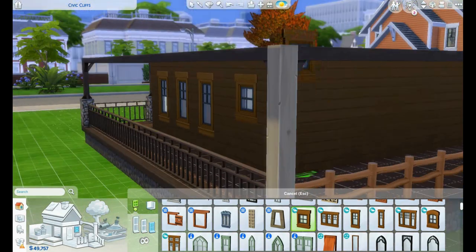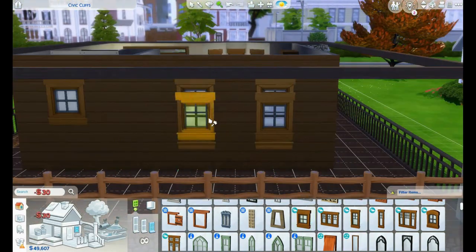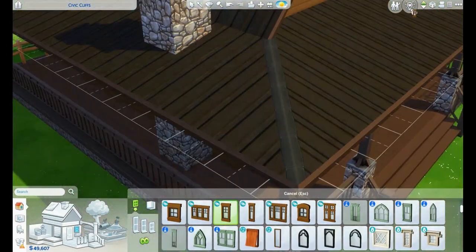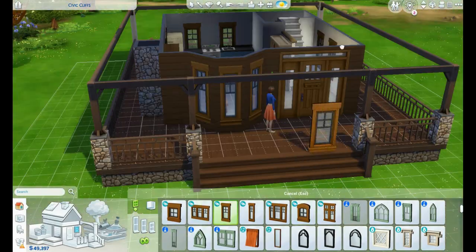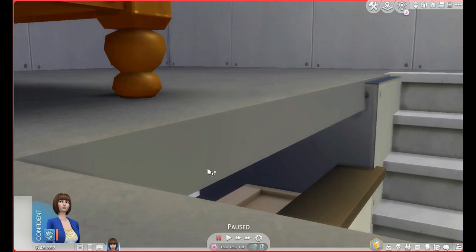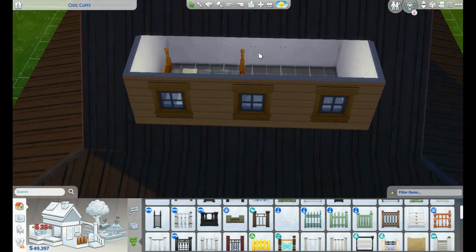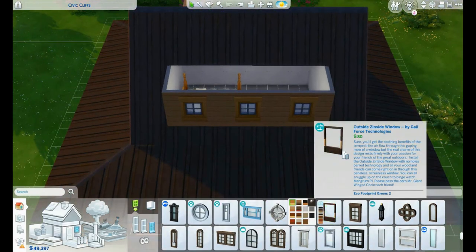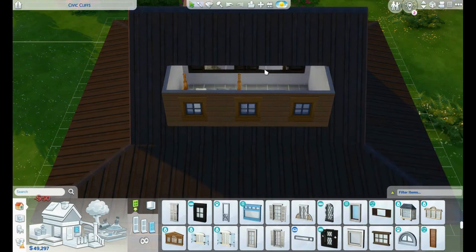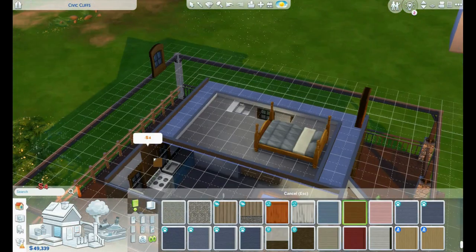I follow an Instagram account called 'Floor Plans of the Past' and they post so many cute old homes with that sort of style. I'm like, one day I'm just going to straight rip off a floor plan. They have so many cool floor plans, but it's kind of scary because floor plans don't always translate in the Sims — you'll get a floor plan and a front elevation and then they look really different. This house was just a really cool real-life concept that I don't think translated great to the Sims in some ways, but I like the idea of it.